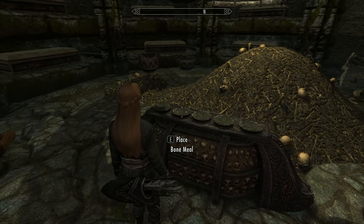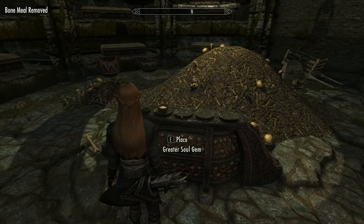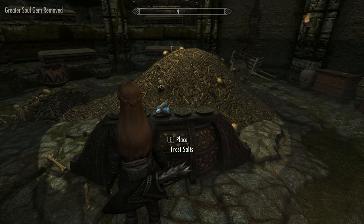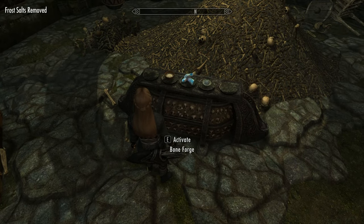Next up is the Bone Man. The ingredients for this are ready in the basement. For him, you're going to need Bone Mill, Soul Gem, and Frost Salts. Again, put them on the appropriate platters and activate the Forge.